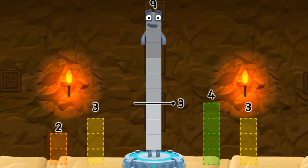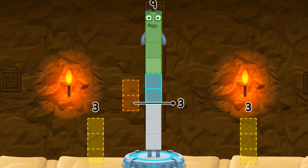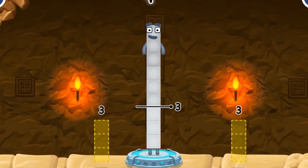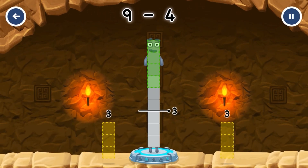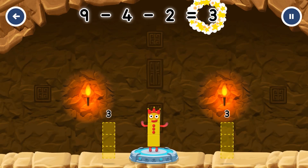Take number blocks away from nine to leave three. Nine minus four minus two equals three.